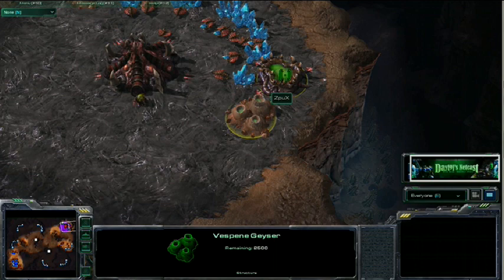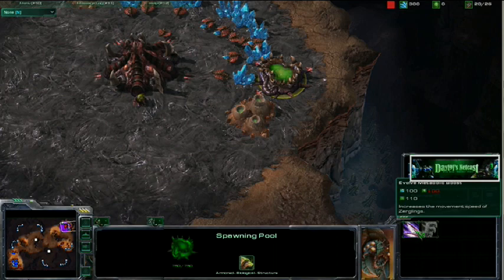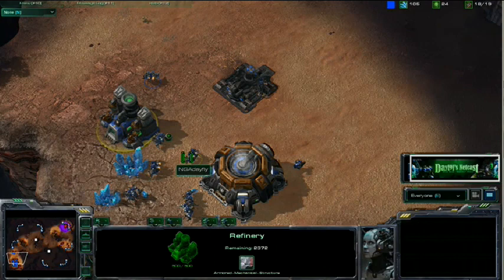If you build the extractor before your pool — for instance a 14 extractor 14 pool — you'll have 100 gas to get the metabolic boost right when the spawning pool finishes. Similarly, if you throw down your refinery before you build your barracks, perhaps by one or so food, you'll be able to start your factory right away.